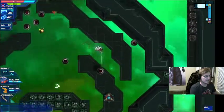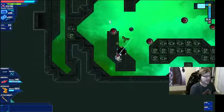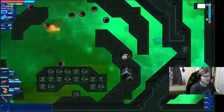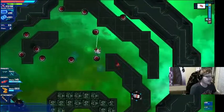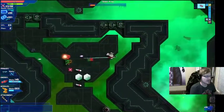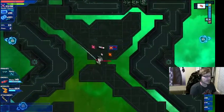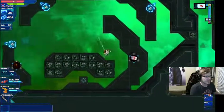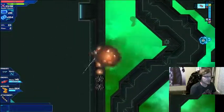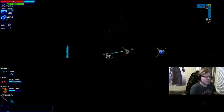That's a crate — we're going to open it, it's got some health in it. The key is open, let's grab some stuff. You'll also notice all those floating bombs are gone. That's a teleporter that teleported me inside of the room, and that opened the sacrifice room down here.